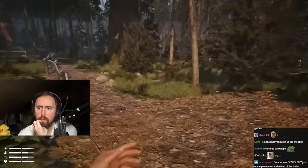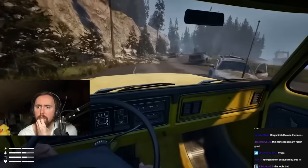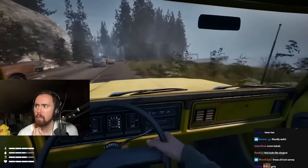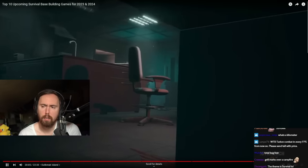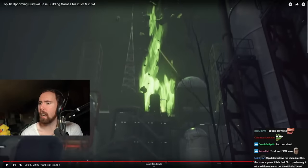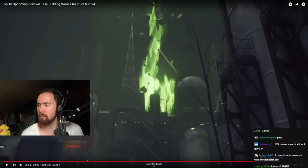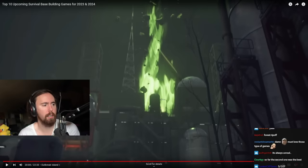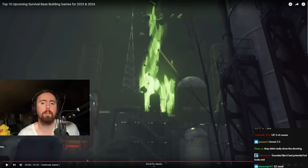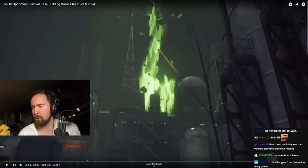Outbreak Island has a completely open 20-square-kilometer world with tons of diverse locations and landscapes. Just fuel up your vehicle, grab some supplies, and set out on an adventure across the island's uncharted terrain. The game will be made on Unreal Engine 5, and it looks like it's on track for a 2023 release. Honestly, the environment looks really cool, but they're not really showing a lot of actual gameplay, so I'm not super excited yet.